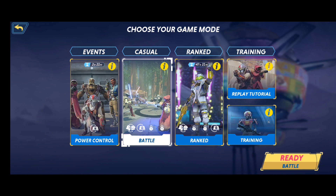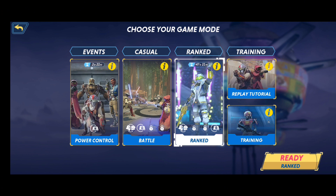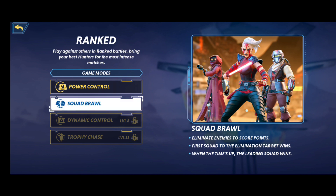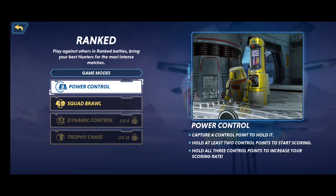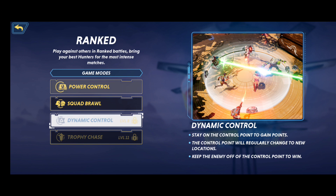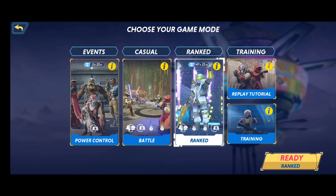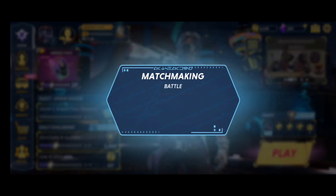After a little while you open up more game modes. There are events going on for power control, then there's the casual mode and ranked — both have multiple things you can earn. Squad brawl is what you're first introduced to: kill 20 and you get more points for kills, you get assists, and you get docked points for dying. Then there's power control where you score points by controlling two of the three power spots — controlling all three gets you more points. Dynamic control means the control point moves around. Trophy case you have to catch a droid, and you don't want the enemy team to get it.